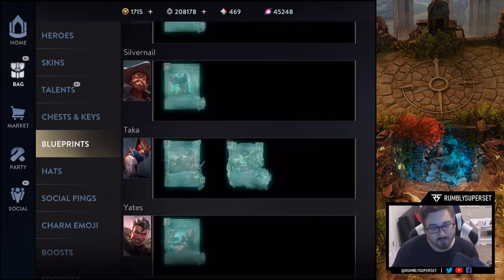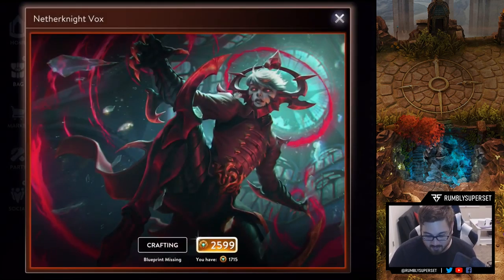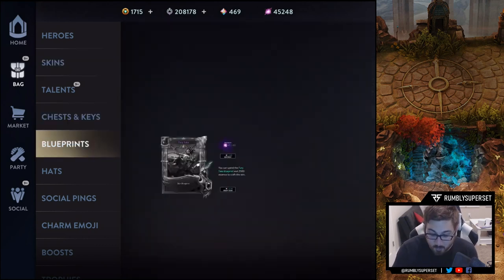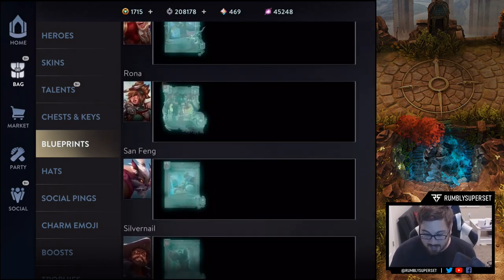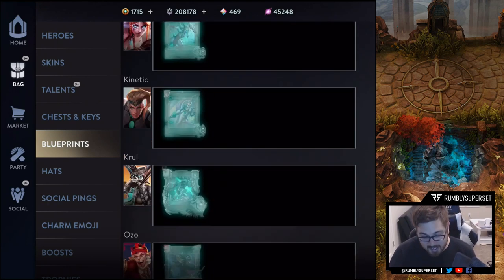We also got Crimson Wolf Yates. We didn't get the Vox skin — the Nether Knight Vox — which looks amazing in game and in the splash art. I really want it, but hopefully someday I'll get it. For now, I'm going to spend a bunch more essence unlocking these skins. Just these good ones will take 2,500 to 5,000 essence — pretty costly, I might not even have enough.